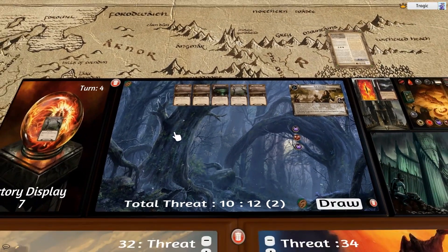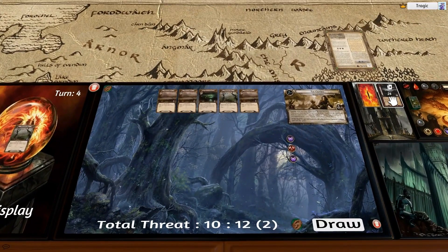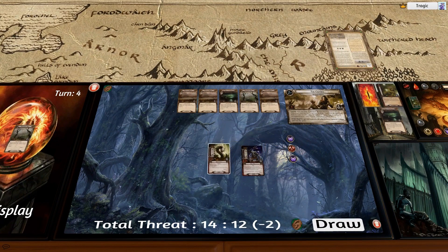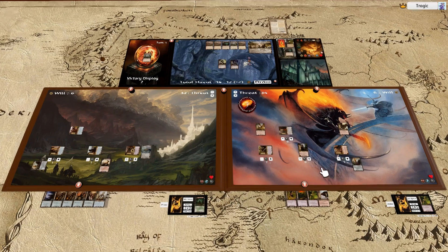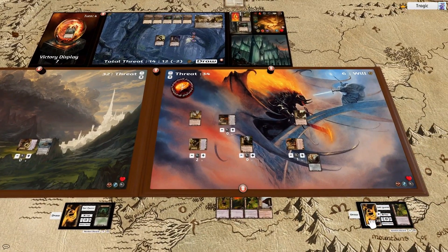So we did pretty well — we managed to get through that without any of the real harsh threats. There were some pretty nasty monsters like the Hill Troll and my favorite monster in the core set, the Marsh Adder. So it can go a lot worse than that. I have another deck for this as well because I did quite a number of different decks. The other deck is more lore dependent — it uses Denethor, and the idea is so you can scry the deck more often.